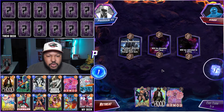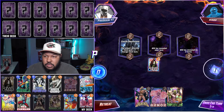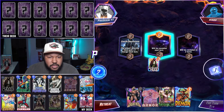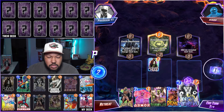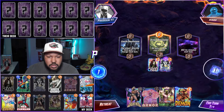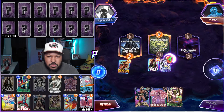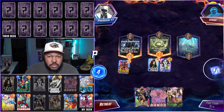Game 2: we have Castle Blackstone as the first location. We have Sentry, Hood, Armor, and Annihilus. We play Hood and get Demon. Let's play Demon in Castle Blackstone — the effect says after you play your next card, double this card's power. So let's go Niko and Demon, then we play Sentry into Castle Blackstone.